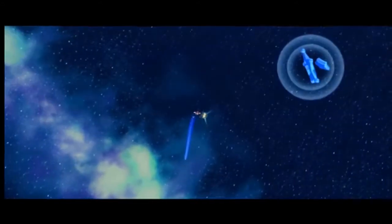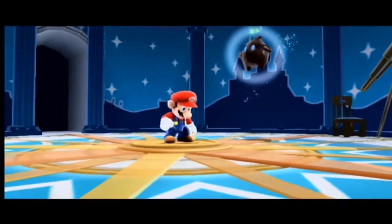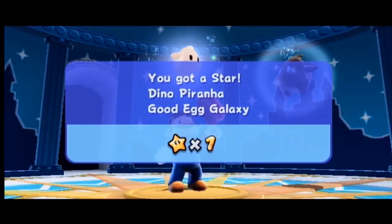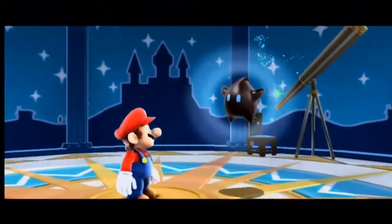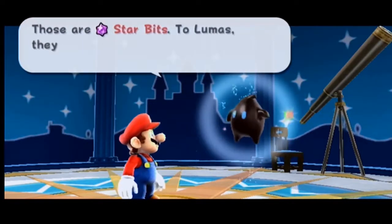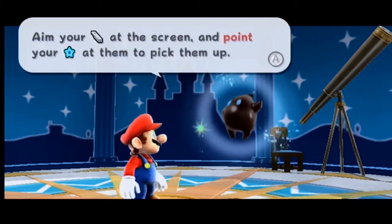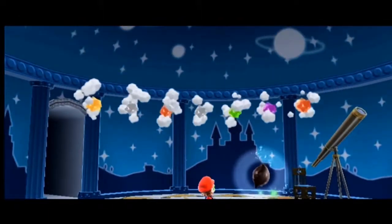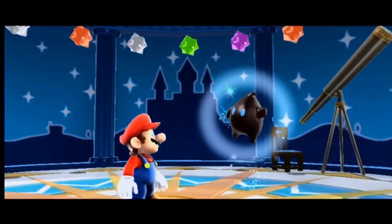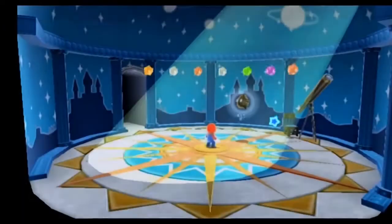That's the first level done. Basically each galaxy has three paths for you to go through, so we've gone through path one of Good Egg Galaxy and we've beaten Dino Piranha. He was such a pain in Sunshine — I fucking hated his boss fight. Anyway, Galaxy's system is similar to Sunshine's really, because Sunshine had basically a giant hub area.